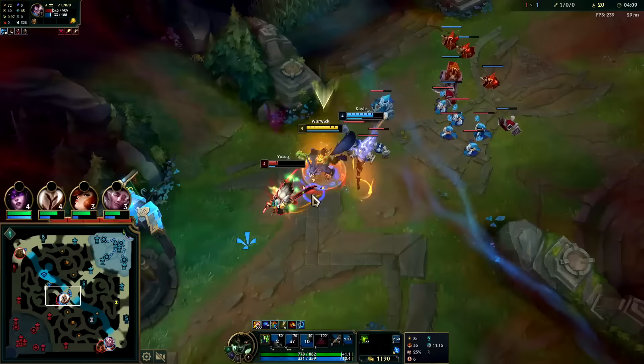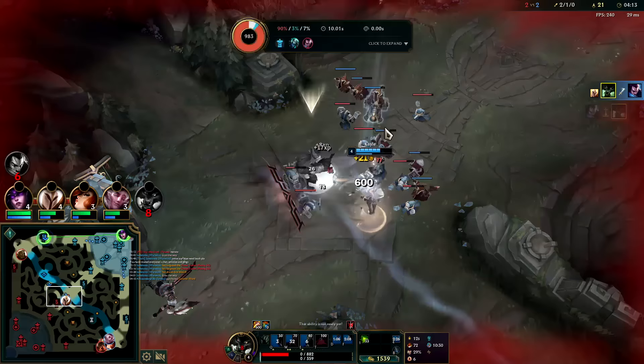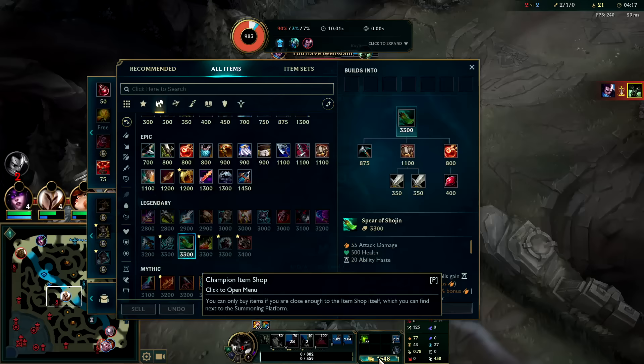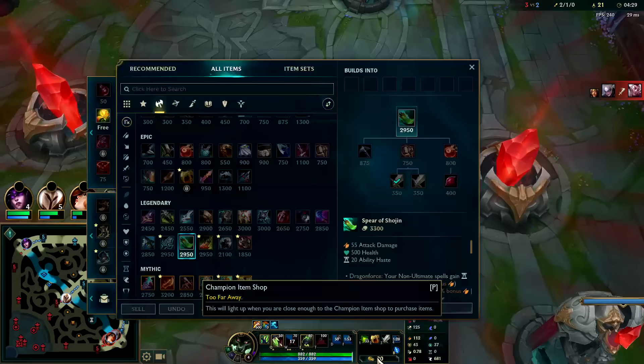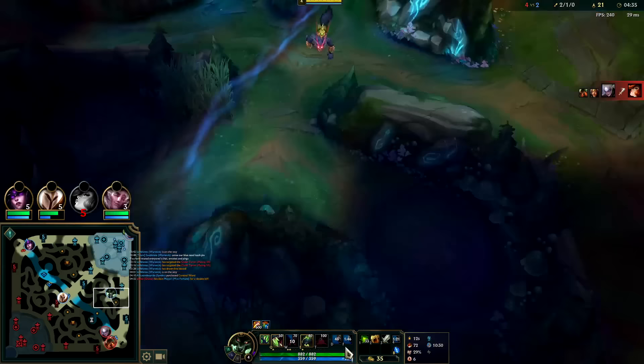He knocked up the Kel - she should have tried to knock me up. We end up dying from the ignite and turret shot, it is what it is. We can buy exactly what we wanted. I was expecting to go for Bami's but since we had enough gold for Tiamat, that's what you do. Tiamat gives you damage and multi-target camp clear much more effectively.